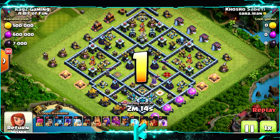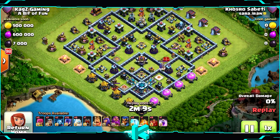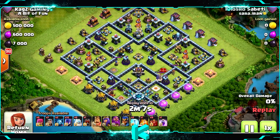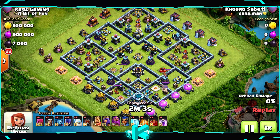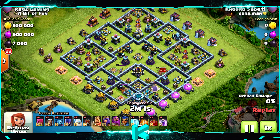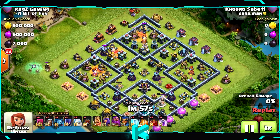I really like bases where the town hall is in the bottom corner — it reminds me of triangle designs, which always work best. I really like this base. The attacker starts by using three skeleton spells on top of the single infernos.